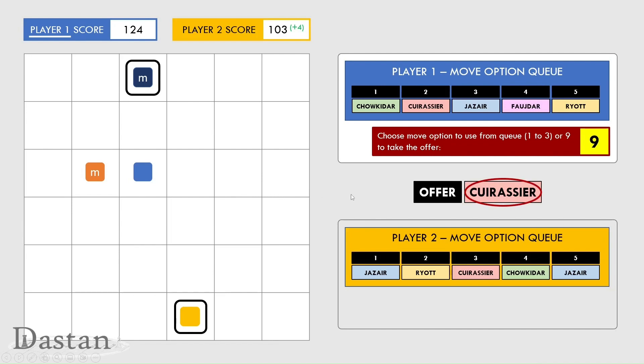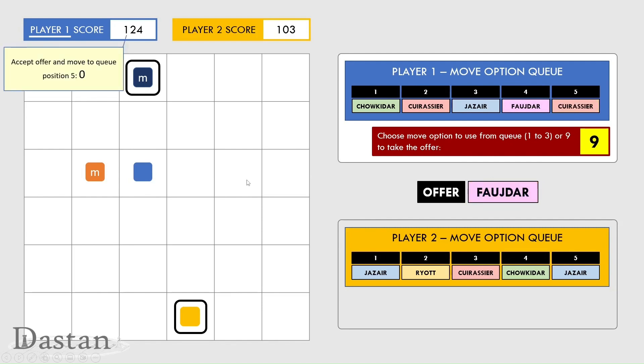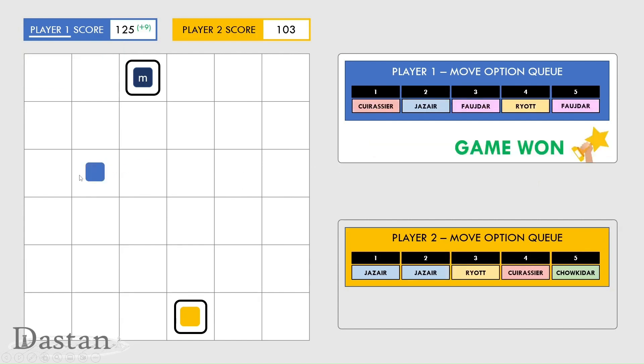Player one is going to accept the cuirassier offer but by just putting it in fifth place they pay nothing for that. They then get another random offer — the foul star, one of the moves they've been looking for. So they're going to accept the foul star and put it in first place, which costs them eight points — quite expensive. They can now use the foul star to capture the opponent's Mirza and end the game. Capturing the opponent's Mirza is worth five points, plus five for occupying their own collar, minus one for the move in first position, giving them nine extra points.